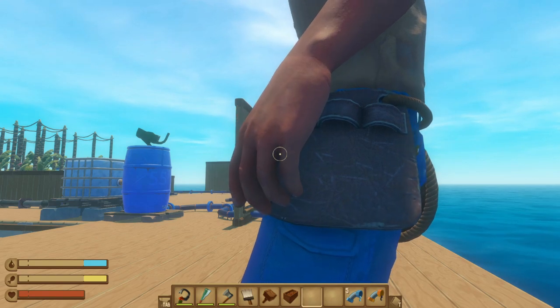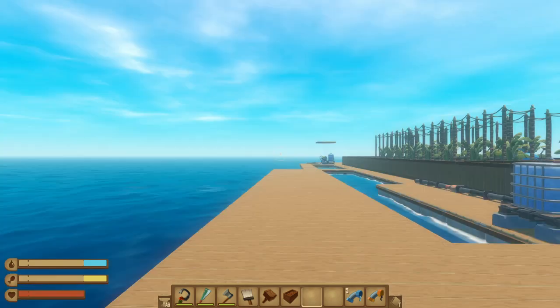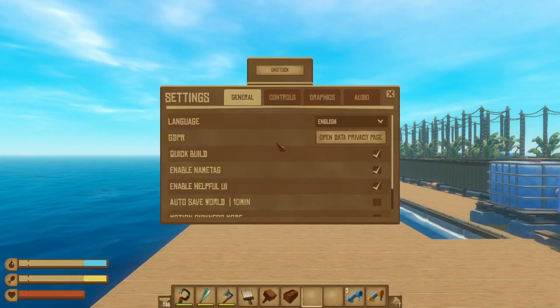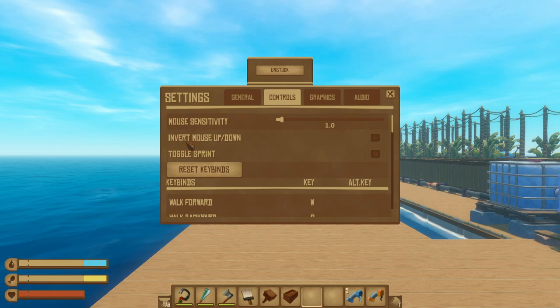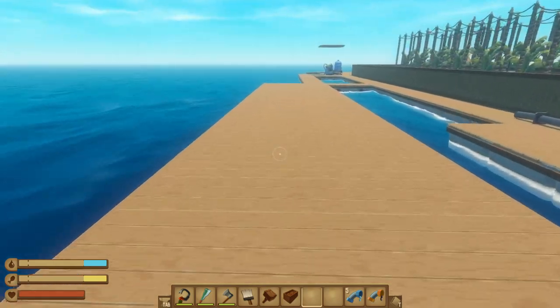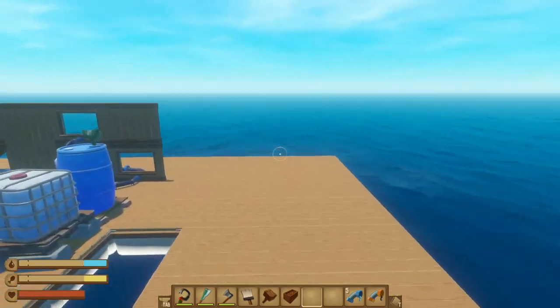Does your pinky finger ever ache after two hours of holding down the sprint key? Here's a great little tip. Open up the escape menu, go under settings, controls, and enable toggle sprint. When that's turned on, instead of having to hold down the sprint key, you just tap it once and it'll stay on until you tap it again. No need to hold down that shift key anymore.